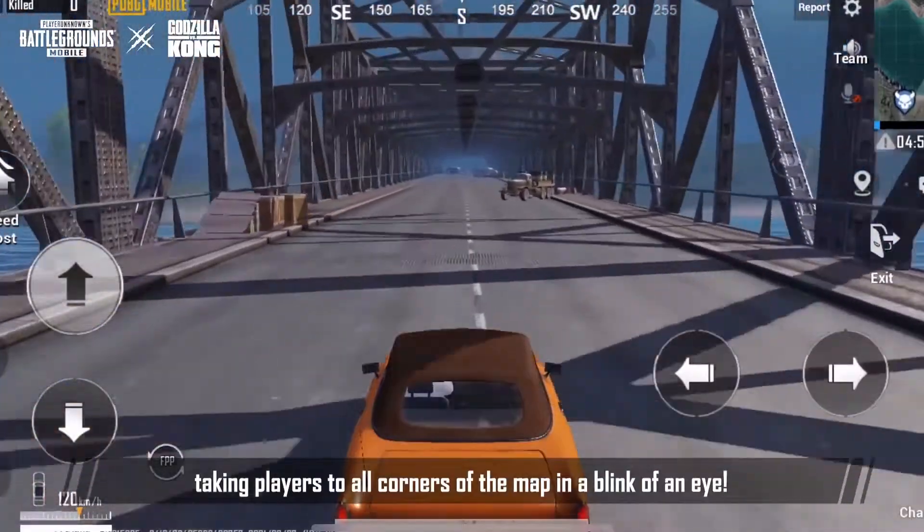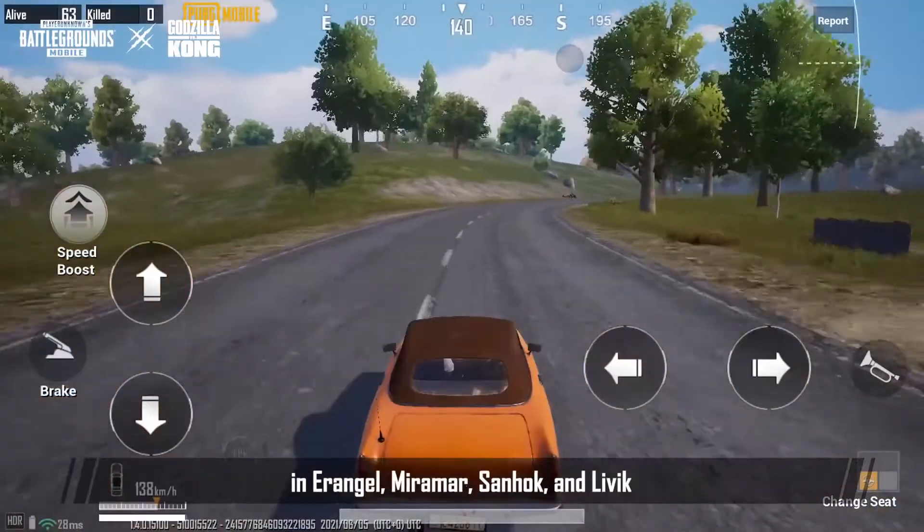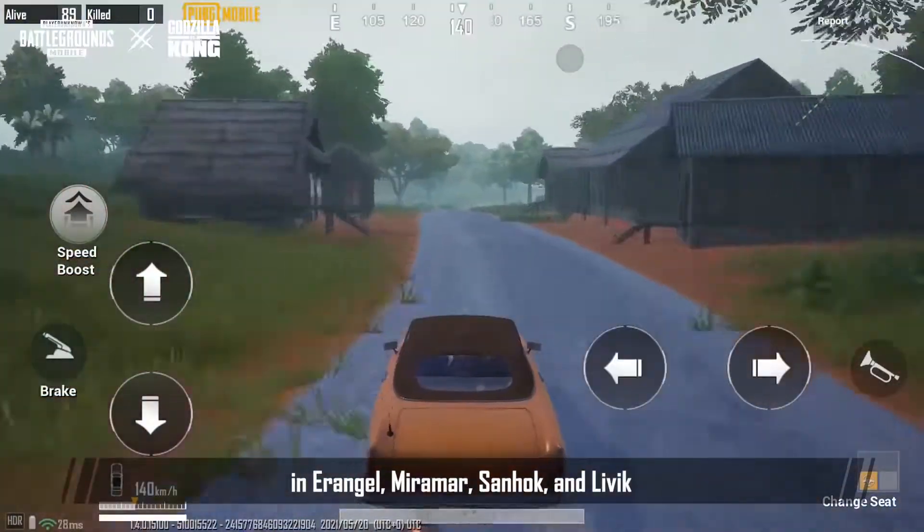Taking players to all corners of the map in a blink of an eye, players can experience the lightning-fast Coupe RB in Erangel, Miramar, Sandhook, and Levin.